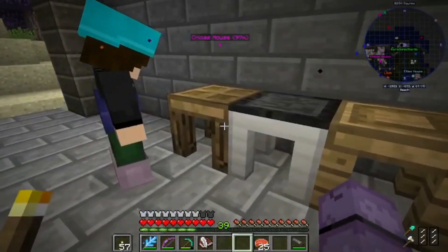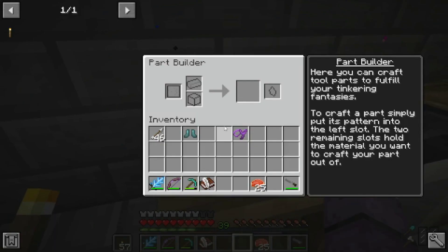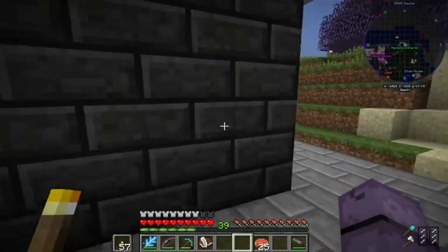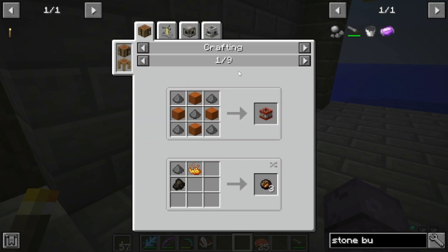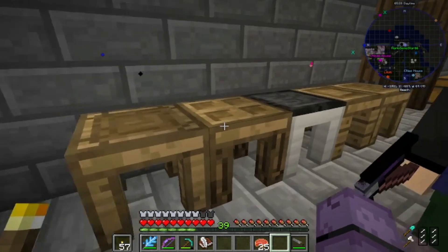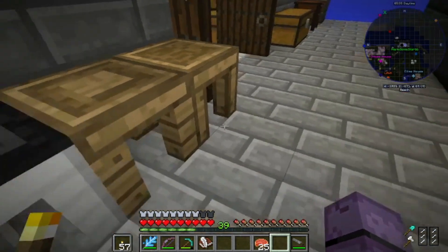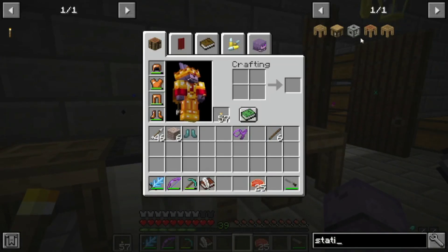Wait, how do we upgrade this thing? Because I feel like what he's mentioning is upgrades. I'm gonna quickly look into this. We have all five tables now — seems about right. Central table, the tool station.